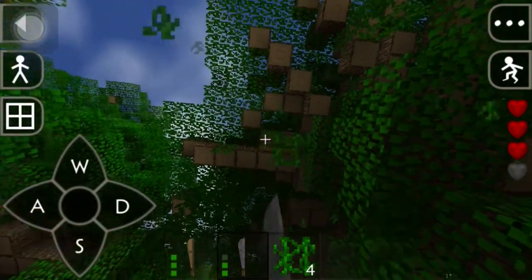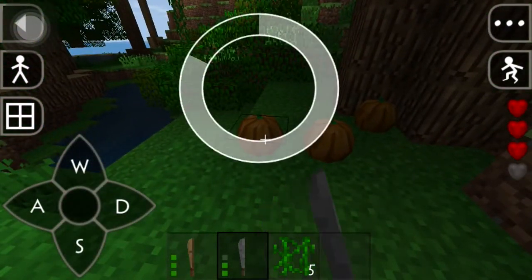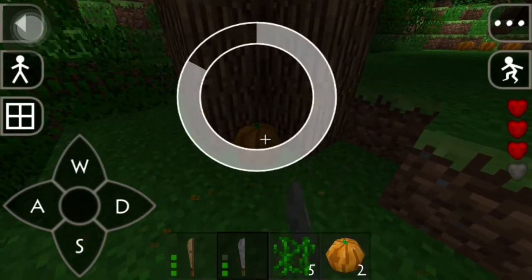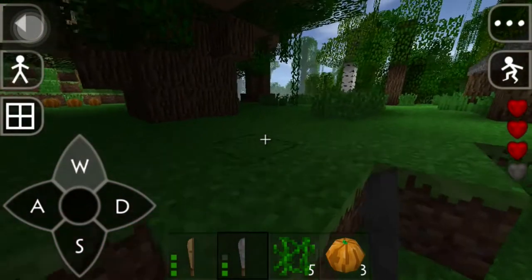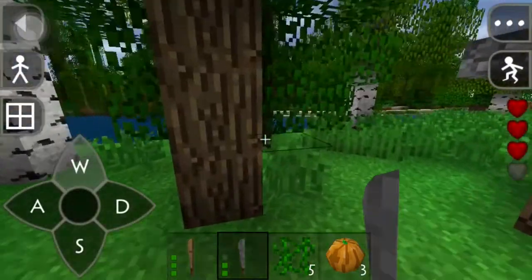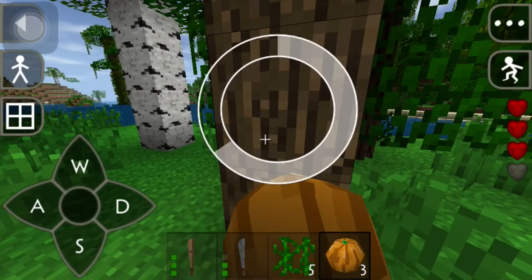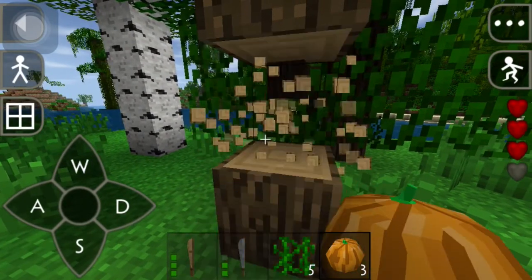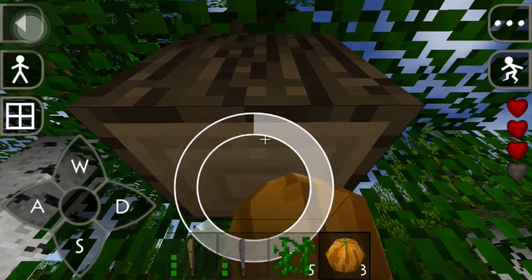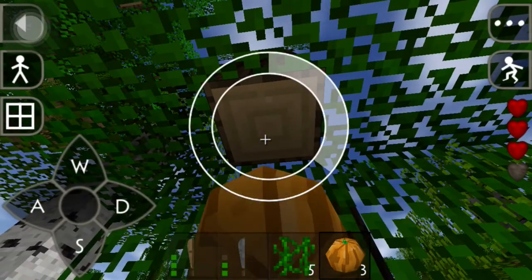Remember we got armor we gotta find too, so we need diamonds, wood, leather, fur — all that good stuff. Let me collect some food and some wood as well. Yeah, I'm using a pumpkin to chop down the tree — only in Survival Craft, baby!